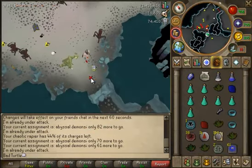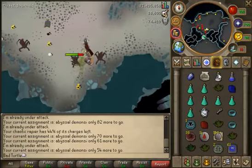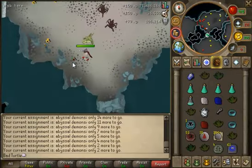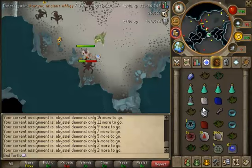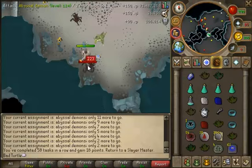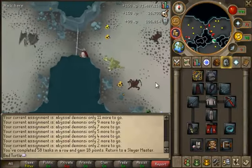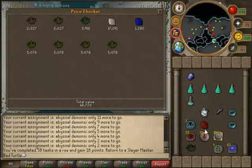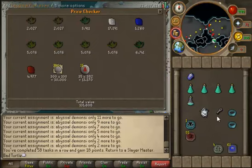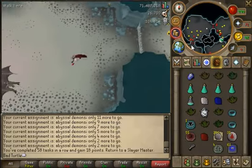Hey guys, just to let you know I've got an effigy. No whip drops yet and still 54 to kill. Just about to finish my task - got one left. It's been a pretty good task, I've got an effigy but no whips unfortunately. They're only at 600k so I don't mind. Price check loot: 125k - not bad, but could have been a lot better. Pays for the prayer pots I guess.